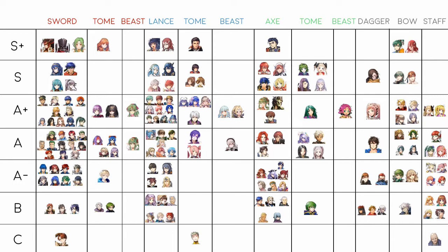The Black Knight has a medial stat spread but he's a red unit with Distant Counter already built in — he's amazing. He's got Black Luna which just destroys units; it should not be a three-turn cooldown, it should at least be four or five turns or have some other effect attached.